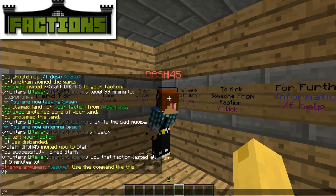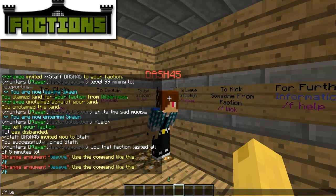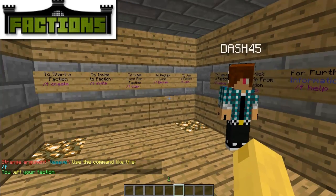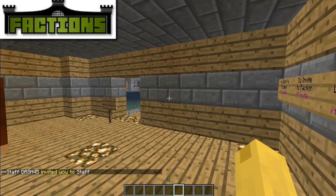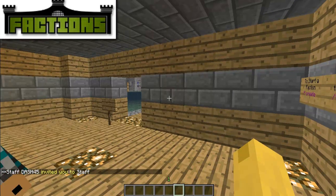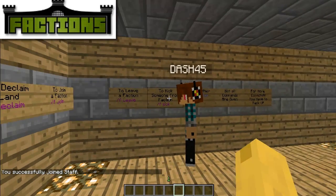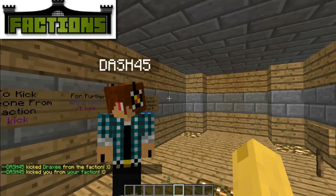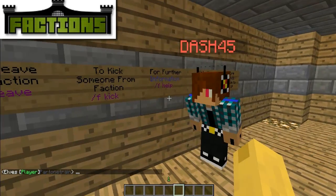Now I'm gonna invite you back. To kick someone from a faction, you do slash f kick — like this. And he was kicked. For further information, just do slash f help.